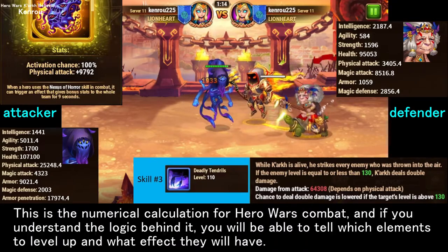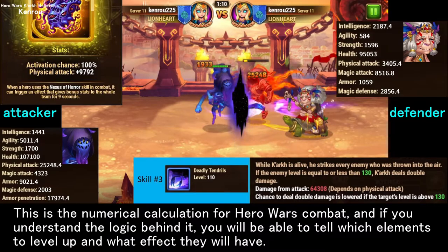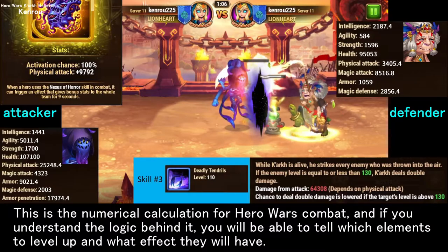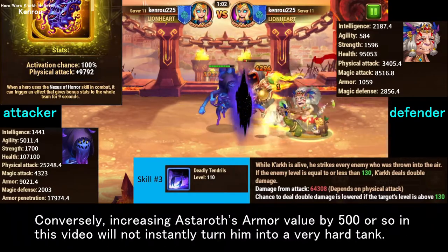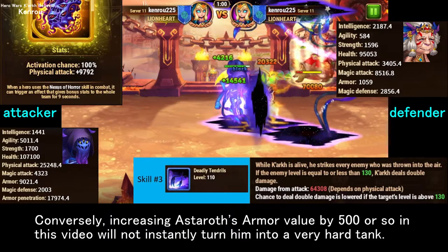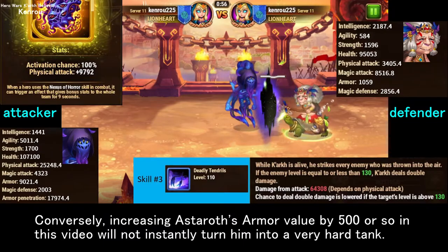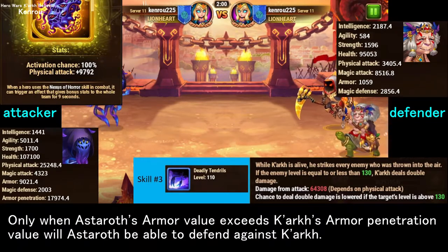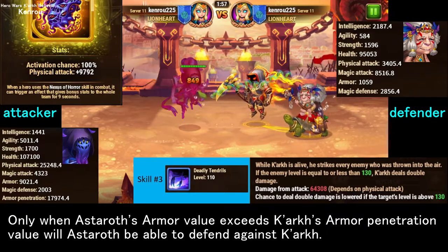This is the numerical calculation for Hero Wars combat. If you understand the logic behind it, you will be able to tell which elements to level up and what effect they will have. Conversely, increasing Estroth's armor value by 500 will not instantly make him a very hard tank — only when Estroth's armor value exceeds Kark's armor penetration value will Estroth be able to defend against Kark.